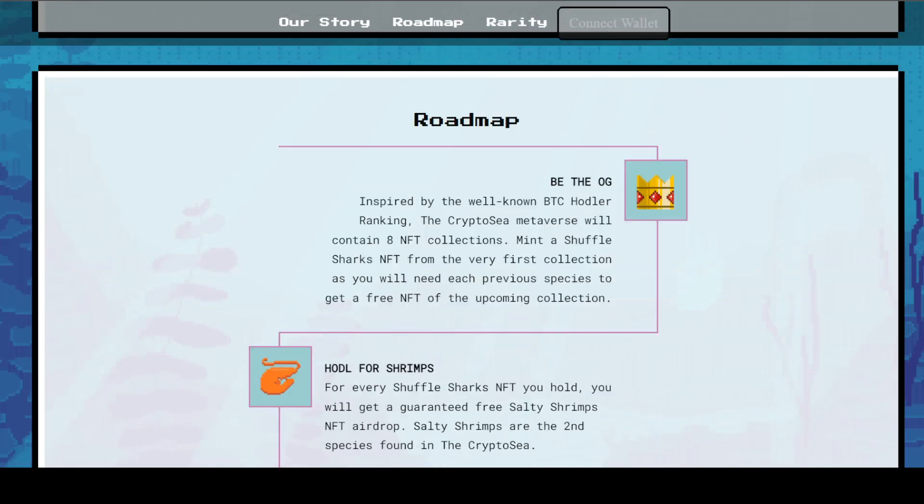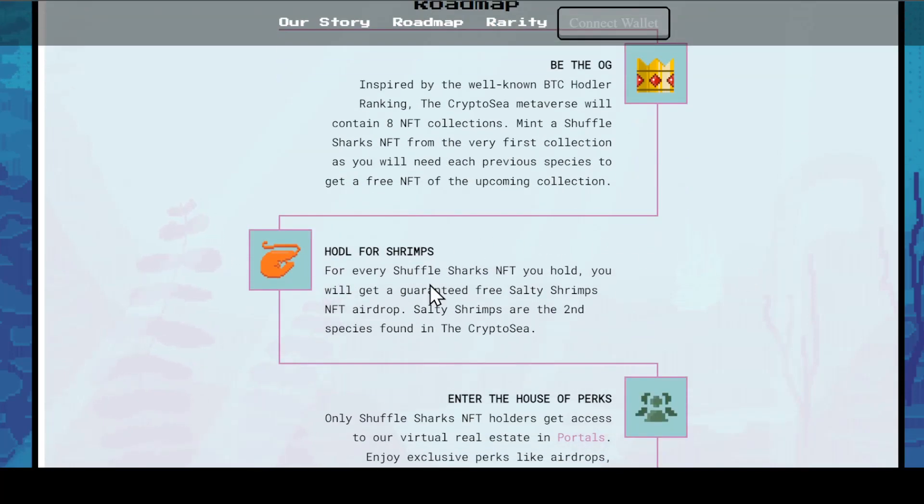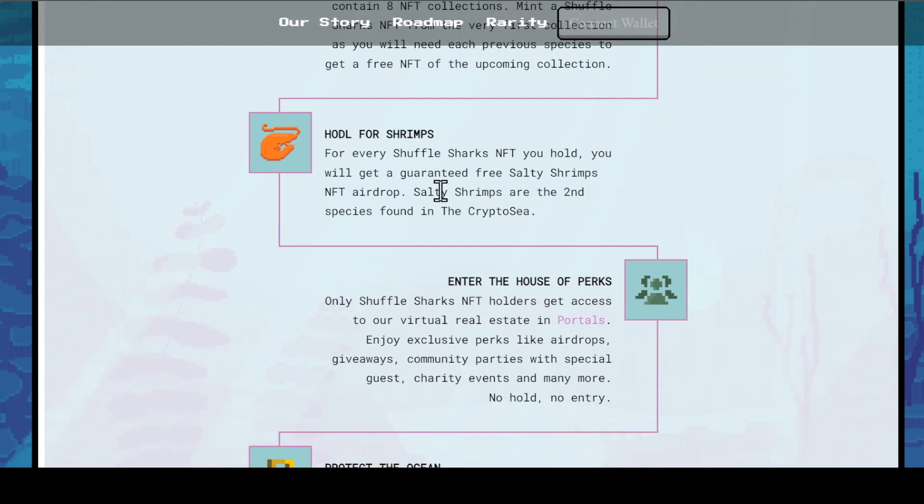When it comes to the roadmap, we have the BOG, inspired by the well-known BTC holder ranking. The Crypto Sea Metaverse will contain eight NFT collections. You can mint a Shuffle Shark NFT from the very first collection, and you will need each previous species to get a free NFT of the upcoming collection. So if you currently mint an NFT in the first collection, you will get a free one when they drop their next collection.